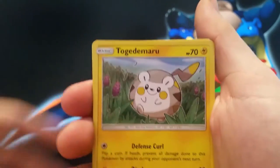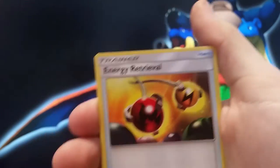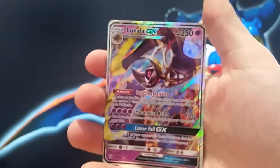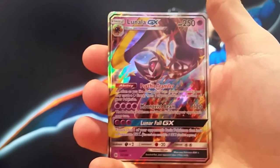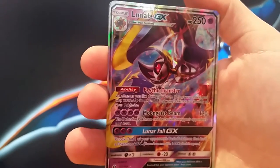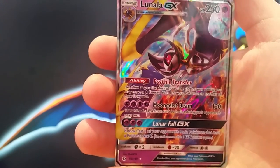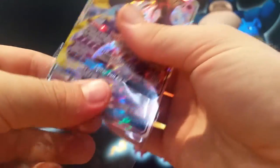Popplio, Togedomaru, Shellder, Makahooti, Faro — pretty sure I'm pronouncing half these names wrong — Energy Retrieval, Steany, Spinder, Reverse Hypno, and... Yes! Lunala GX! That is awesome. Finally guys, bit of a dry spell, but we got there in the end.